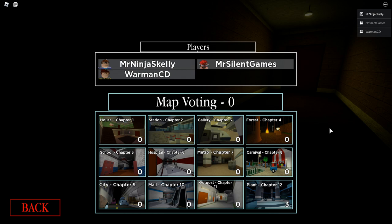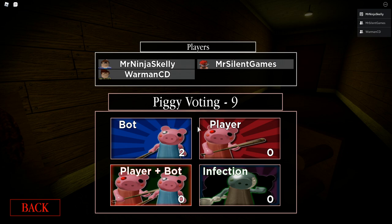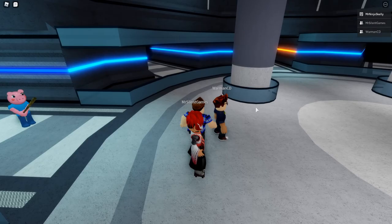After you guys complete the map City and have gotten the photo, just go play Plant and we'll cut back at the very end and I'll show you what the last step is. Once you're at the final part, all you have to do is walk up to Mr. P.